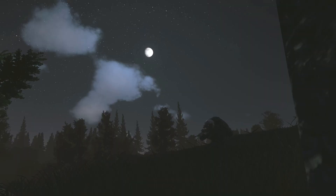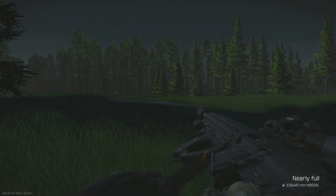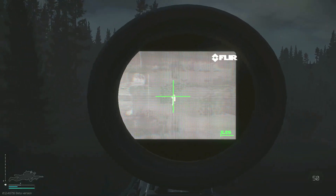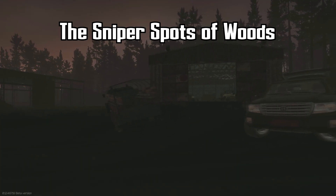As night falls across Woods, the iconic sound of the Mosin fades and the thick boys come out to play. Equipped with kitted weapons, night vision, and thermal scopes, they hunt the Woods boss Sturman and lay waste to players that cross their path. Welcome to the sniper spots of Woods.